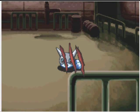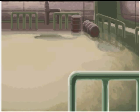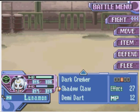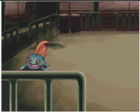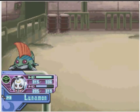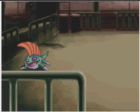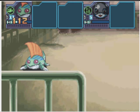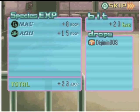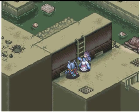The spin attack is the in-training form attack — that and charge — which do very little damage. So getting Digimon in in-training form: if you have any Digimon in your party in the back row, which is the Digimon you aren't going to be using, they still get EXP, so that way you can train Digimon that are too weak to fight.